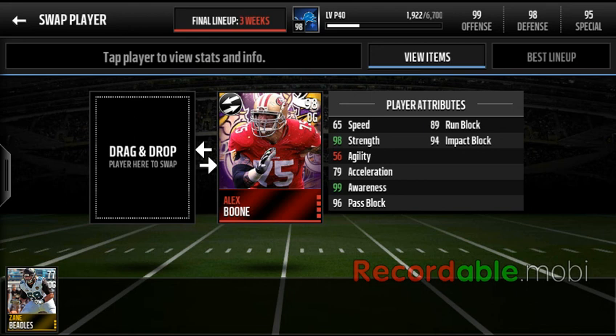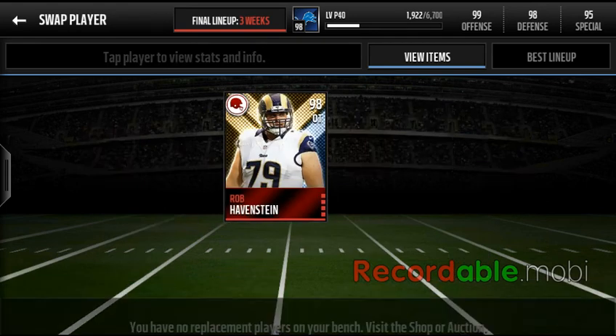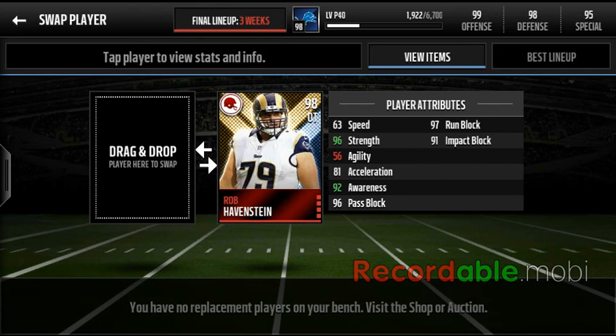Then we get Joe Borger — I had the 4th of July Travis Frederick, but when I pulled Borger he was selling for 40K while Frederick was selling for 100K, and they both became 98 overall, so I kept Borger since it made me more money. Then we get this NFL Mover Alex Boone, who goes up from a 94 to a 98, giving him 99 awareness and 98 strength, which are both super good. And then Rob Havenstein, who has a great run block on every single card — even his base card. He's just a 98 that I adjusted.